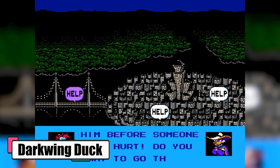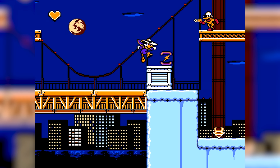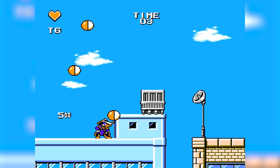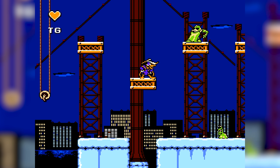Darkwing Duck. In Darkwing Duck, a crime wave sweeps through St. Canard and it's up to the titular hero to save the day. The notorious Fowl and their lead operative Steelbeak have unleashed six of Darkwing's nastiest foes to create chaos. It's a classic tale of good versus evil as Darkwing battles through various stages to confront Steelbeak and bring peace back to the city.